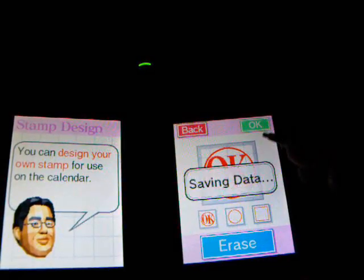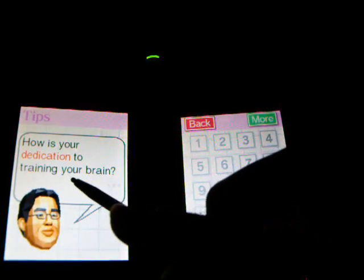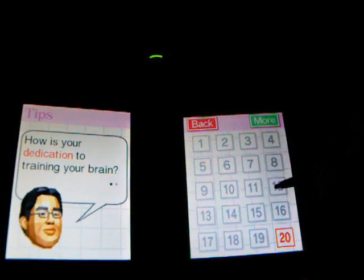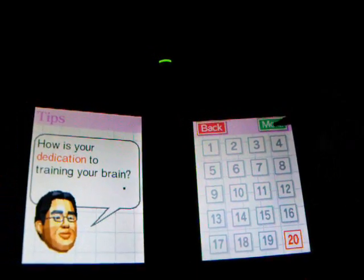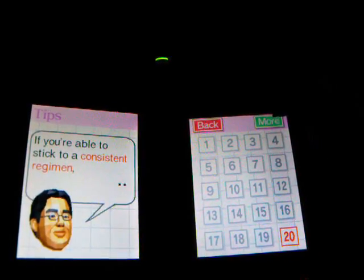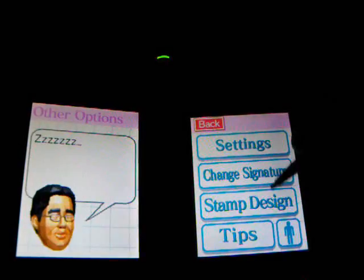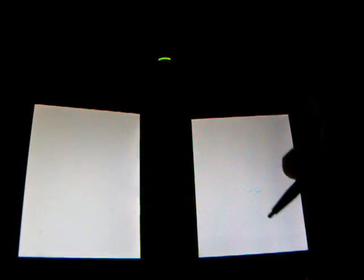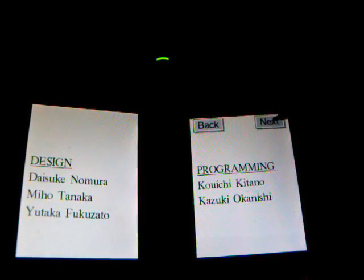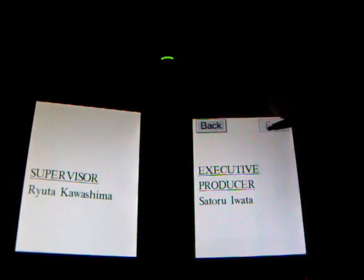For Tips, it tells you some tips about the games. Like, on tip 20 it says how is your dedication to training your brain? And on tip 12 it says if you're able to stick to a consistent regimen, you may be able to transfer this to other parts of your life. It also shows you the credits, and it has a really soothing song for meditation. You hold it like a book. That's pretty much Training mode.